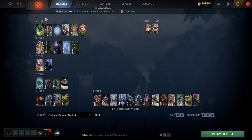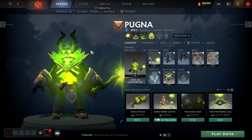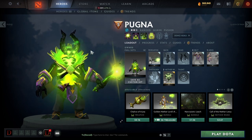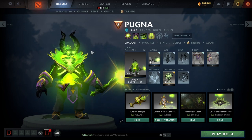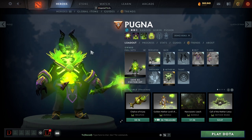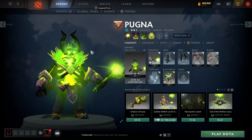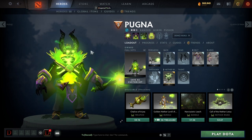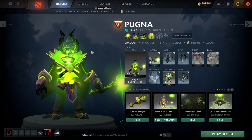Now let's move on to the S tier heroes for the Stockholm Major. The first one - probably the obvious one - is Pugna. Pugna is absolutely insane right now. This hero doesn't do anything crazy like stunning people or doing a ton of damage; you're just saving your allies when they get gone on. Decrepify is absolutely ridiculous because you can use it offensively or defensively, so there are so many ways to use this spell effectively. The enemy has to have a dispel or buy Nullifier just for a five position.